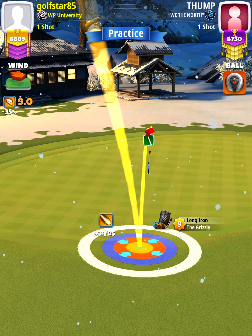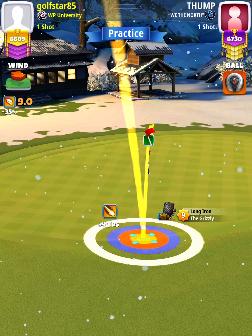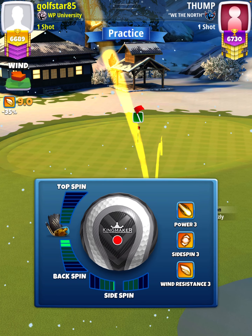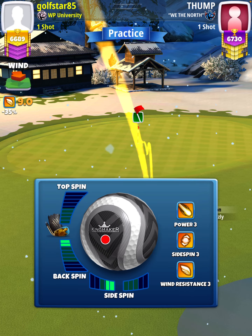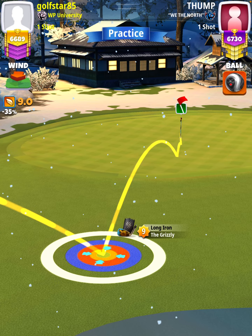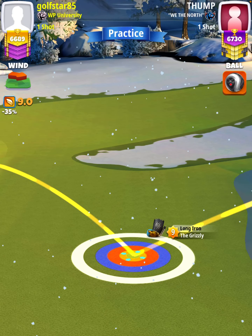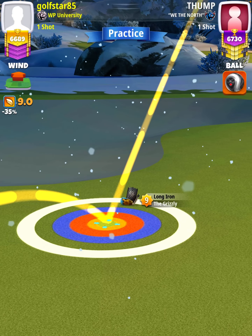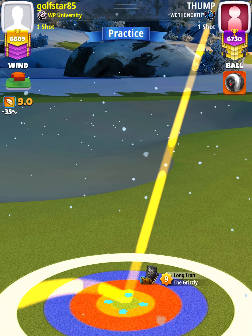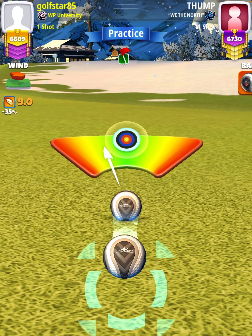Then we're going to apply two bars of backspin with two bars of left spin, and set up so that the ball guide is just through the back of the hole — about one cup through the back of the hole. Then using our fringe check plus yardage, which again was plus four yards with a Grizzly nine, we're going to adjust P3 plus ten percent elevation at seventy-eight percent slider, which is going to be a 10.5 ring adjustment. Then we're going to center the ball.